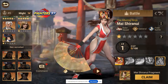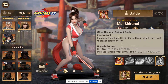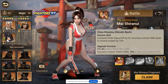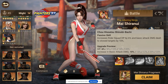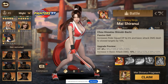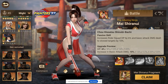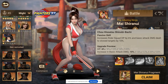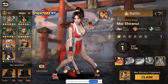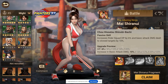Looking at skill number two, we have rider squad HP 20% and basic attack damage dealt to slowed targets 33%. So she's meant to be paired with someone that slows targets on a consistent basis, as well as being able to survive a little bit more. There's so much slow going around in combat that the target you're hitting is likely going to be constantly slowed in some way - between the amount of Cynthias and Rigoros, there are so many different ways to slow your targets that that basic attack damage is going to be pretty nice.